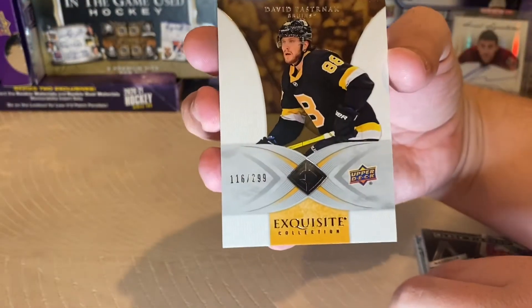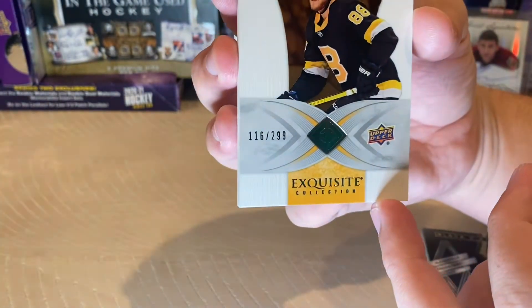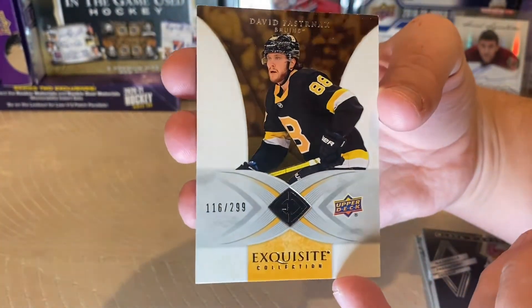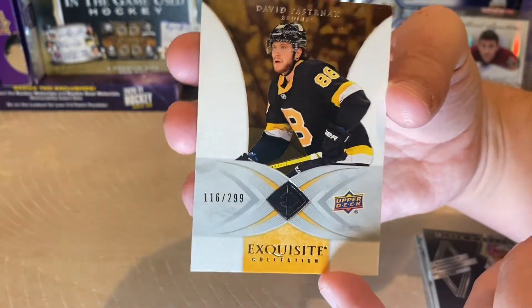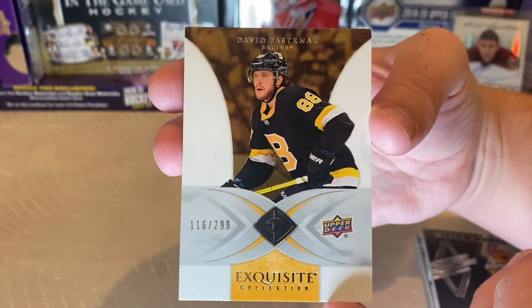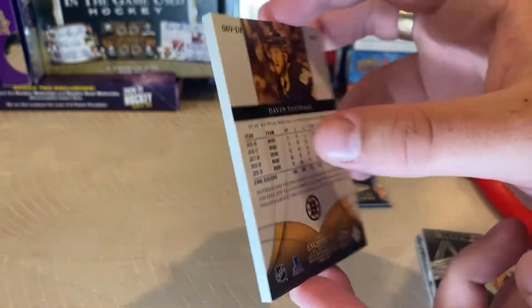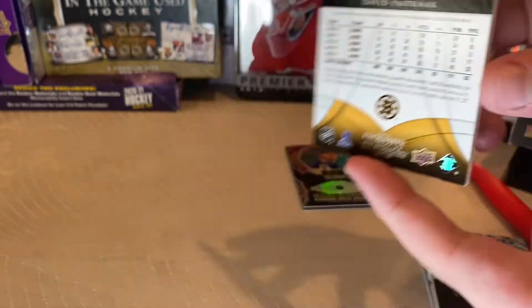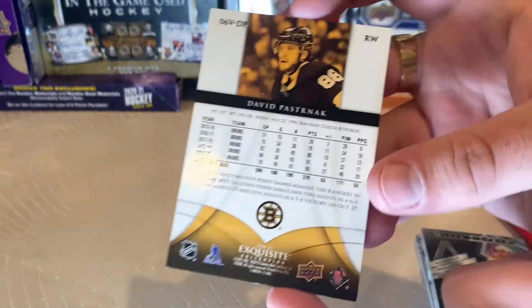Exquisite Collection — that's what the card says at the bottom, though it's hard to read with the light. Number 116 of 299, David Pastrnak. I love Pastrnak, he's a good player. I'm pretty happy with these — they're nice cards.